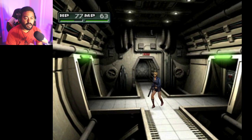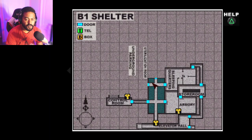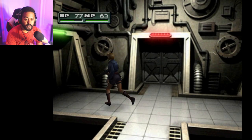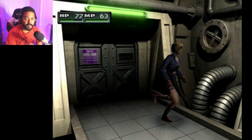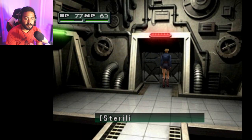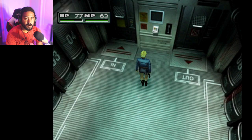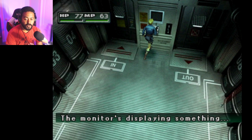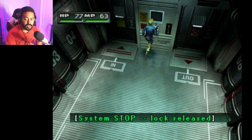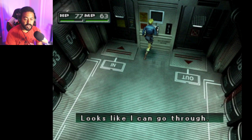There's one other room we didn't go through yet. Underground parking is locked. Let's check out the sterilization room. There's a control panel here — the panel controls room entry and contacts the control room. The monitor is displaying something: system stop, lock release, lab safety level acceptable, cleared for entry. Looks like I can go through.